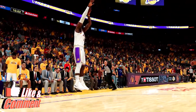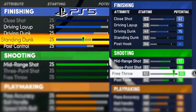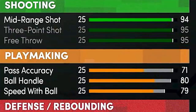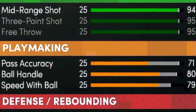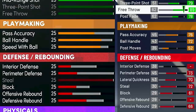The first thing I want to share is that some things have been moved or replaced. In the finishing category, we now have something called post control, which more than likely covers post hooks, post fade, and post moves, because on current gen post fade is in shooting and post moves is in playmaking — both removed on next gen. In the playmaking category, we now have a speed with ball attribute, which used to be rolled into ball handling. I don't know how that'll look with a high ball handle and low speed with ball, but you probably won't unlock pro dribble packages without a high ball handle. In defense, lateral quickness is gone.